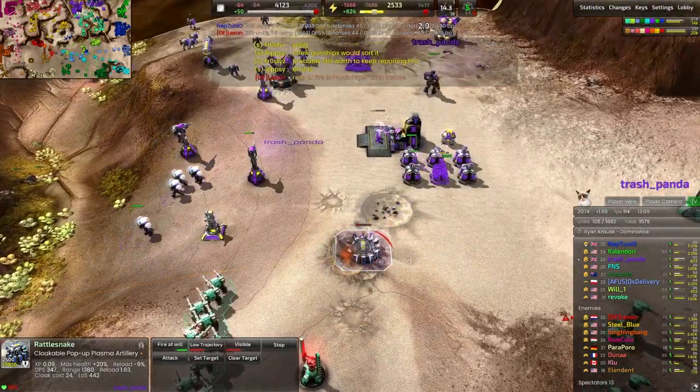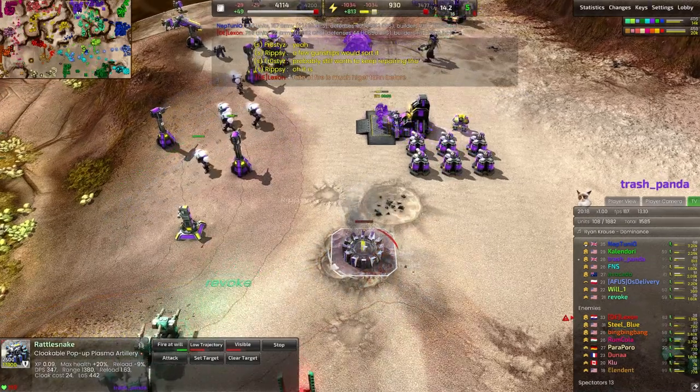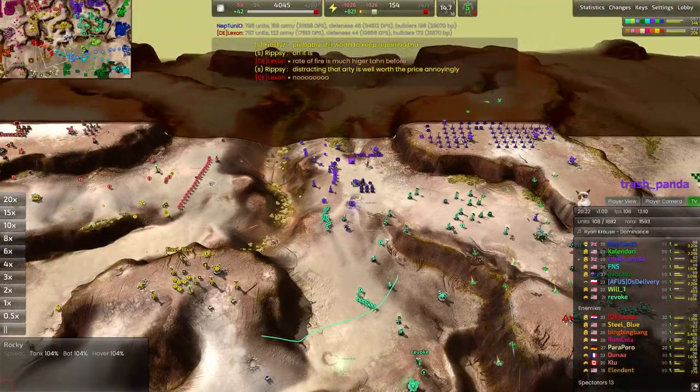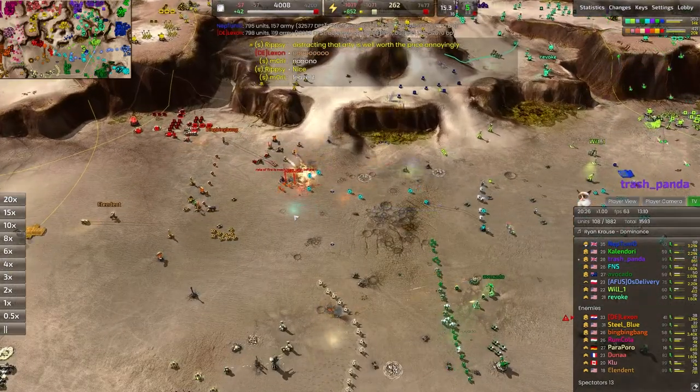This rattlesnake can't actually shoot up at that hill anymore, so we're kind of forced to just infinitely repair it. I guess we're just going to abandon it — there's not really much point. Might as well just make units instead of worrying about the rattlesnake that's inevitably going to fall.